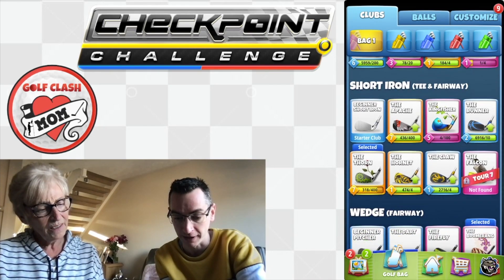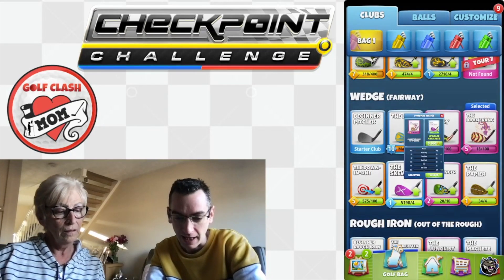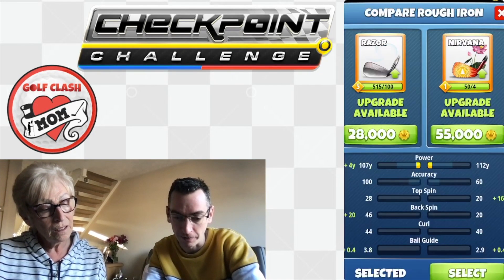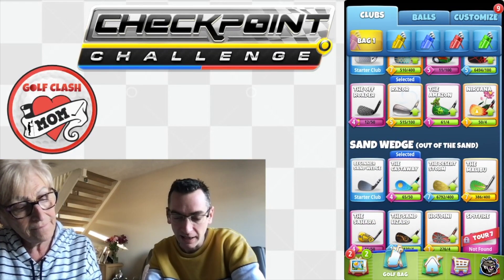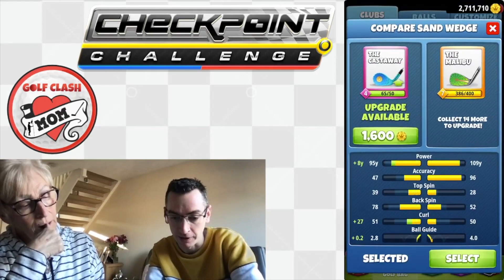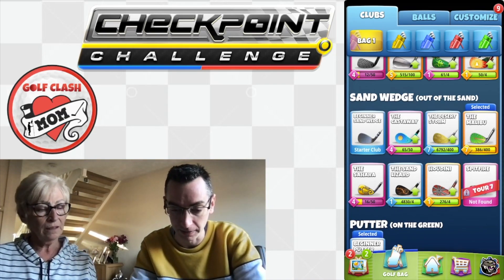The Thorn is a very good short iron — great at level 7. For the wedge, the Boomerang at 70 accuracy is probably pretty good; I'd have to look at the Skewer as that might be more accurate. For rough iron I would in time go over to the Nirvana, but for the moment the Razor is fine. I'd say switch to the Nirvana when you've got maybe another hundred cards on it. The Castaway at 47 accuracy — I would definitely go over to the Malibu. That is going to be your best sand wedge by far, until you're at a very high level with the Spitfire. The Malibu is brilliant.